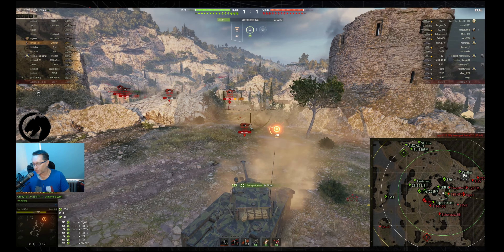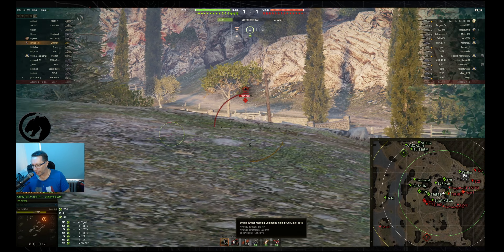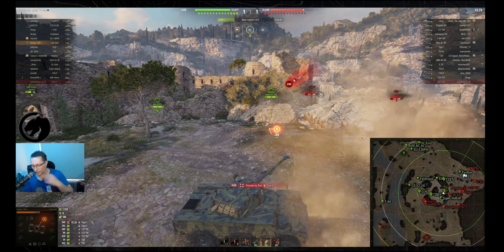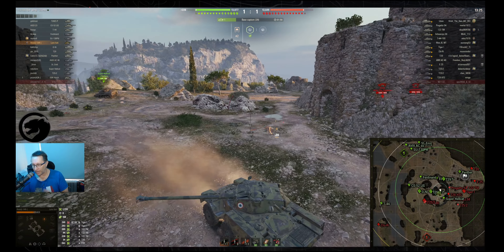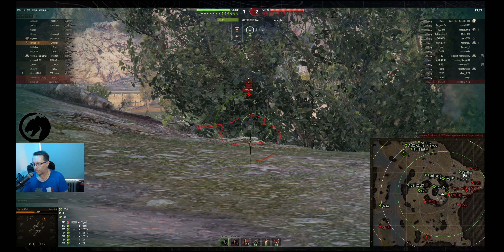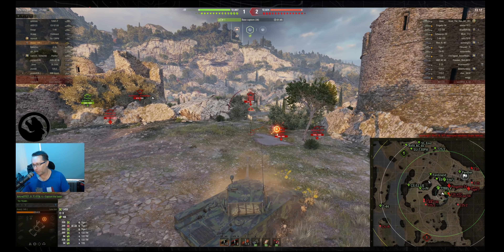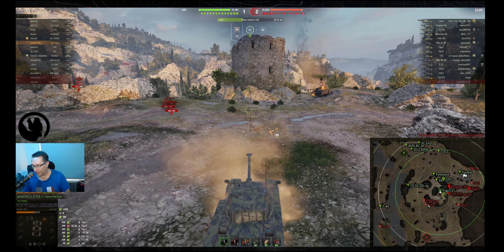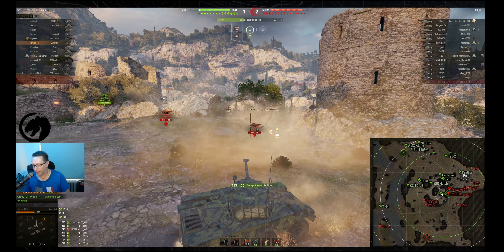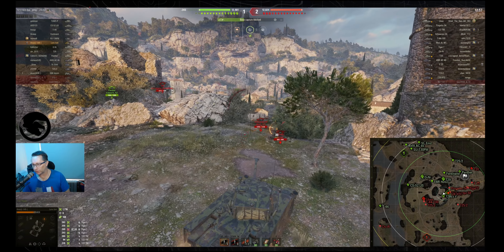This tank has APCR for both standard and premium ammunition — 240 alpha damage, 182mm penetration standard, 223mm with premium. Both are APCR, so no issues with space armor like tracks, unlike heat. Score is 1-0. Looking at the minimap, the enemy team is really pushing onto the cap with a heap of tanks — Javez's team probably doesn't have the numbers to fight that. There are also tanks at the mouth of the hill who could be a pain, but they're not pushing.